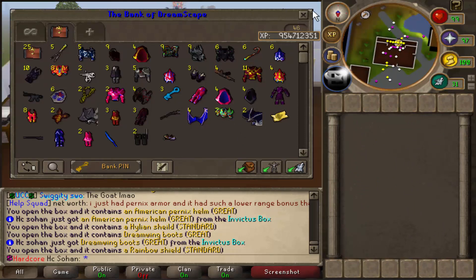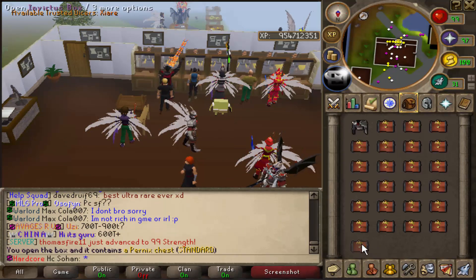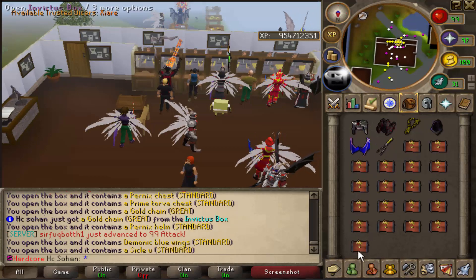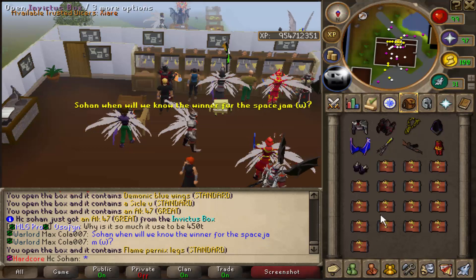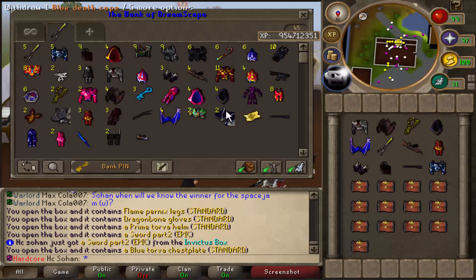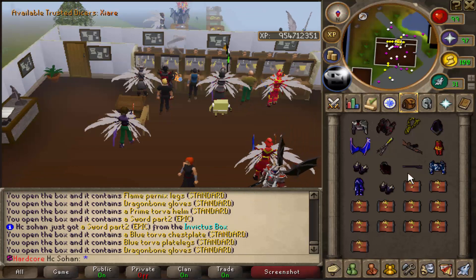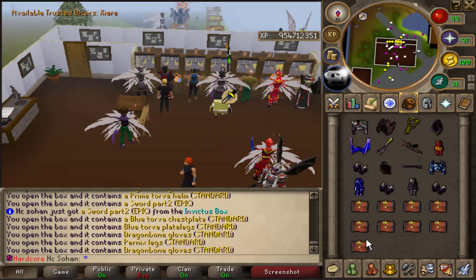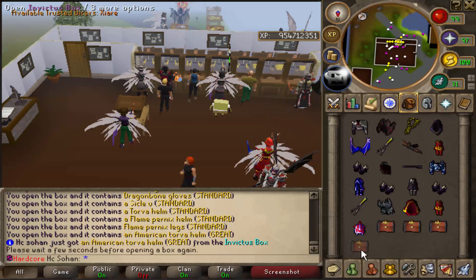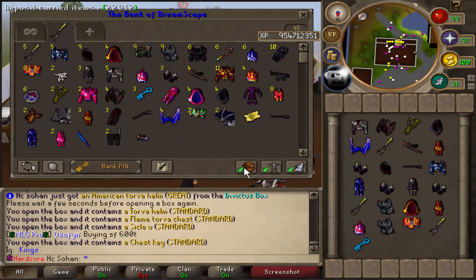Down to our last 25 boxes. Pernix body - common, painful. A gold chain though - third one. AK-47 - that's a good start, two great rewards already. Sword part two as well - but we already have that one, not part one so we can't complete the Invictus sword. Still decent, could probably swap it. Eight boxes left - looks like we won't get the uber reward. American silver helm - decent. Down to our last Invictus box and it's disappointing. No uber reward this time.